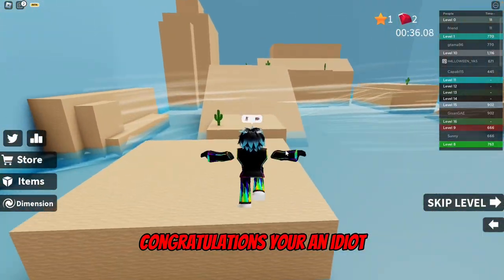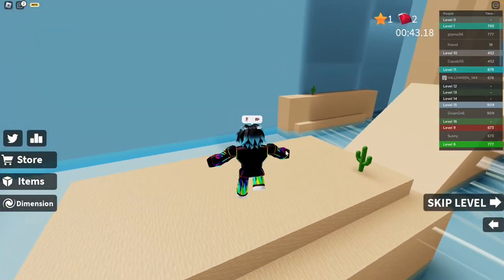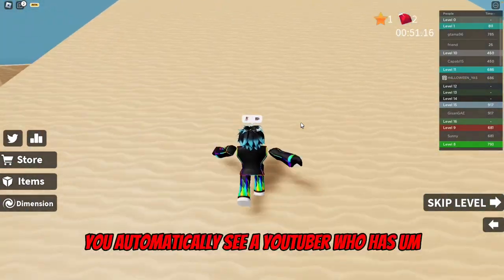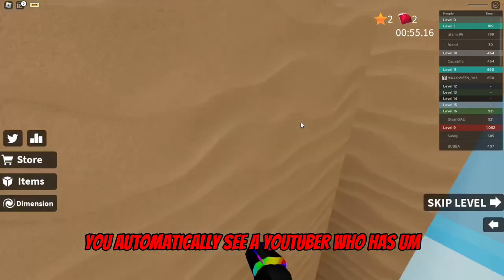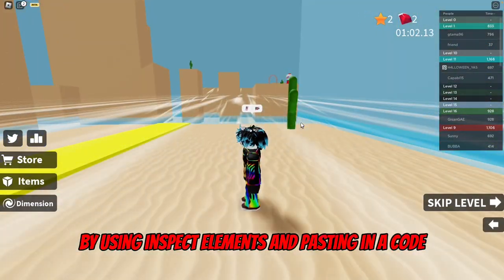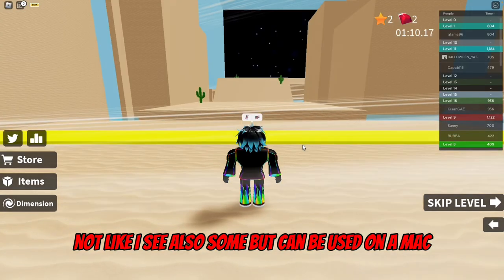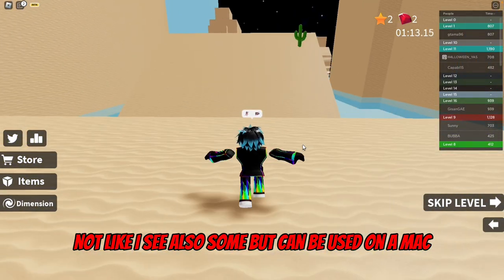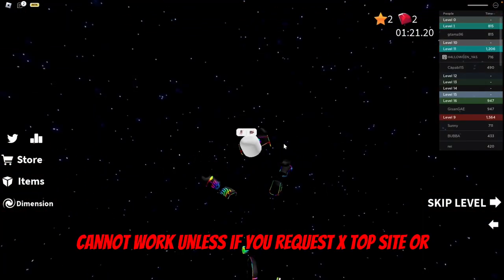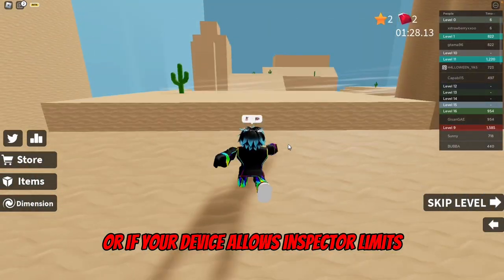On the subscription page, you'll automatically see a YouTuber who has a video showing you how to get it by using Inspect Element and pasting in a code. Now this can only work on PC, not iPhone or similar devices, but it can be used on a Mac like a MacBook or iMac. Everything else cannot work unless you request desktop site or your device allows Inspect Element.